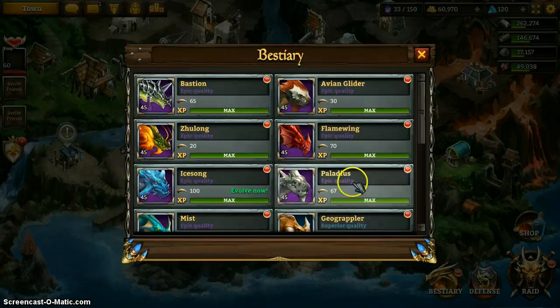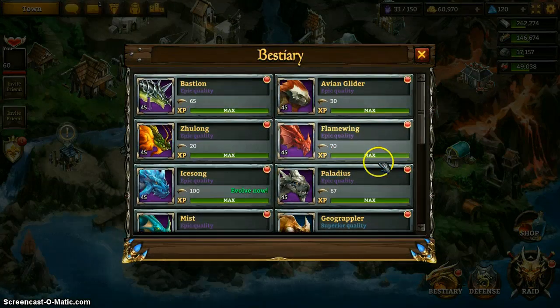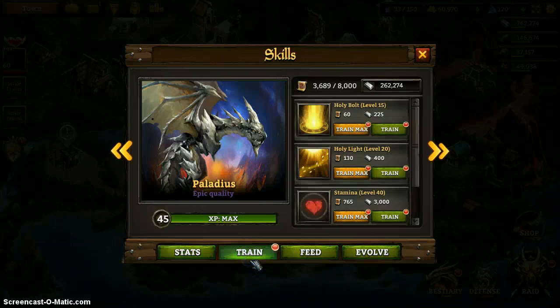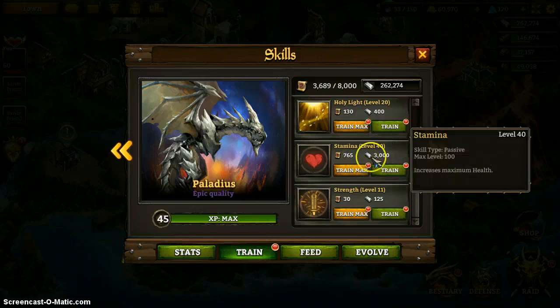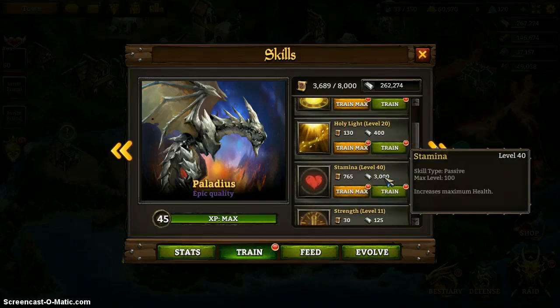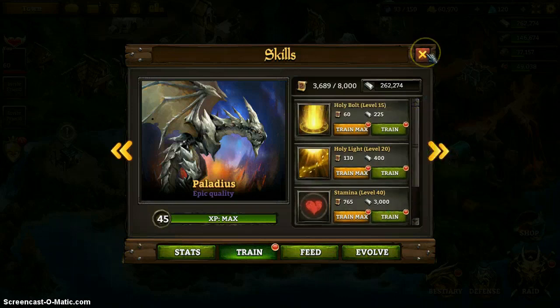Scrolls allow you to upgrade your dragon skills. Each dragon has four skills: two skills of its own and then two passives — two actives and two passives, that's what I call it. Usually it's good to focus on the passives, unless your dragon's active is just crazy overpowered.